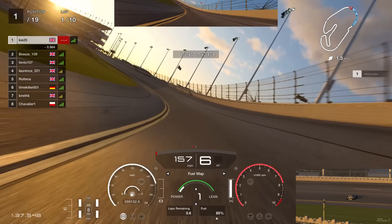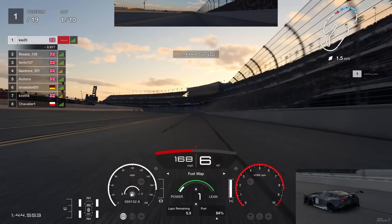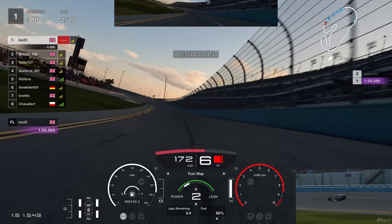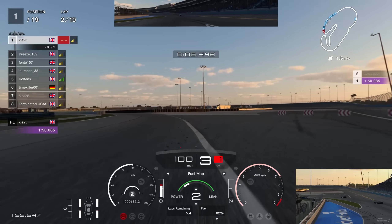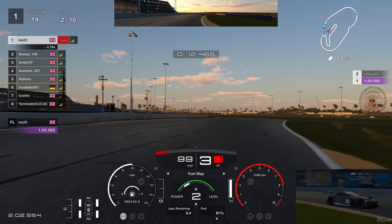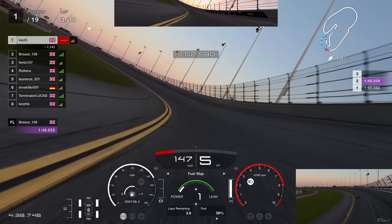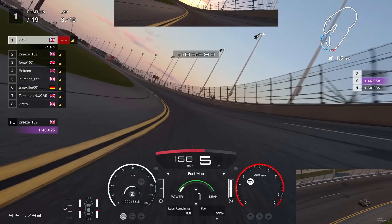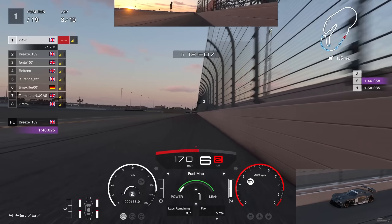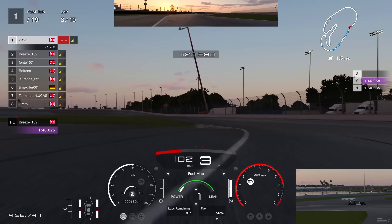This setup is very strong through the technical sections — we barely went over the grass, and a lot of people struggle there with other cars like the Audi R8. Once the slipstream is sorted you can concentrate on your own race pace. If you're behind another car in a slipstream, get your mixture up to five or six as high as you can go while keeping cars behind you, because mixture six uses basically no fuel and the more you do this the more it benefits you.